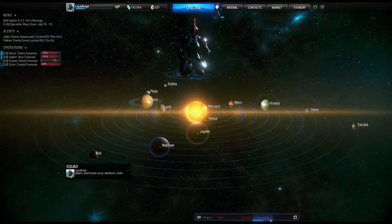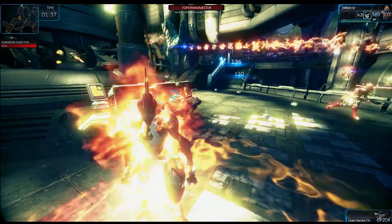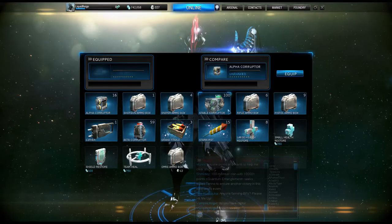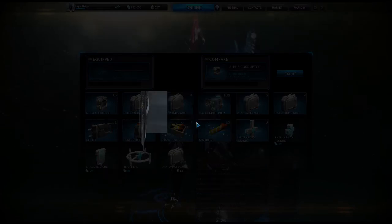I recommend grabbing some friends, or making some new ones via the Recruiting Channel. From there, you and two others can coordinate which of the three types of Corruptors you will bring. Since the Corruptors are very unstable when combined, you can only equip one single type in your inventory at a time.